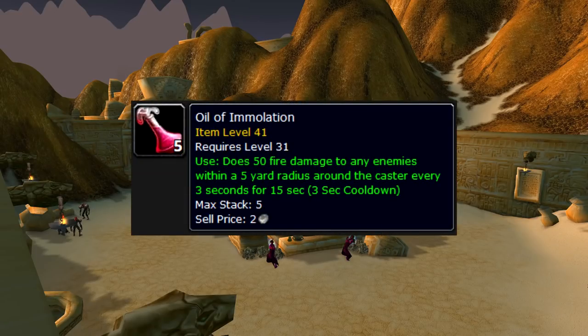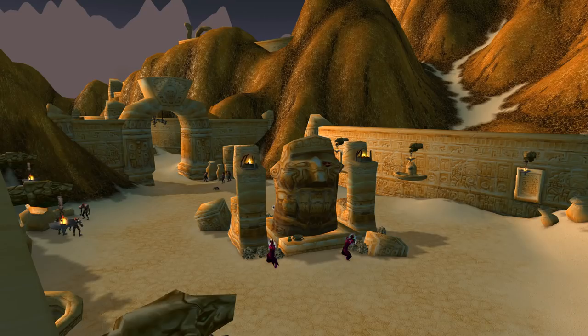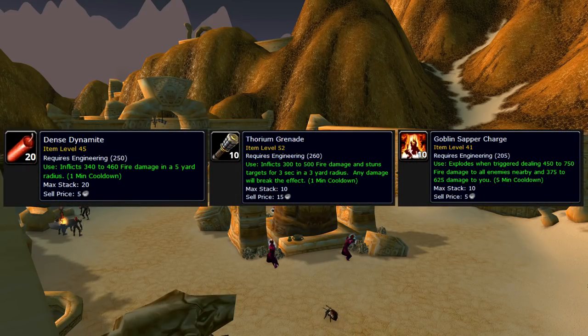Next, you can get Oil of Immolation, which gives you more damage done when you're bubbled during the pull. Additionally, you can learn engineering and get some grenades, as they can be used for additional damage during the pull. Dense Dynamite is probably the best option, followed by Thorium Grenades. If you're rich, you could also buy Goblin Sapper Charges to use when bubbled.